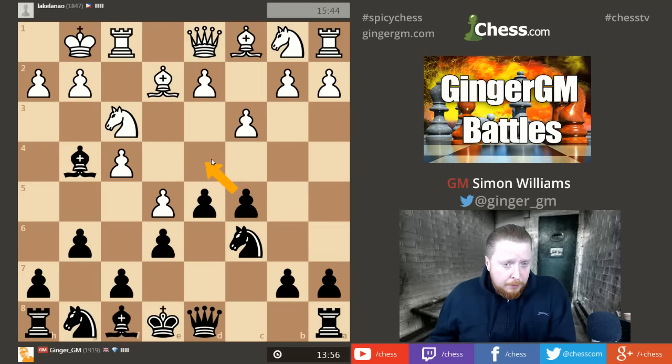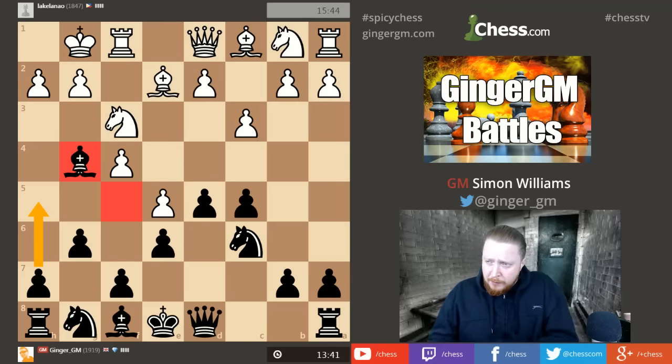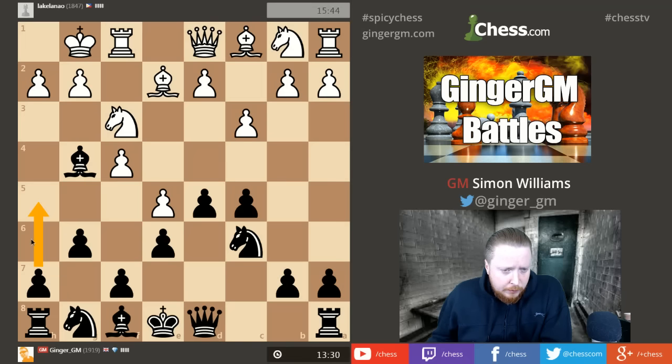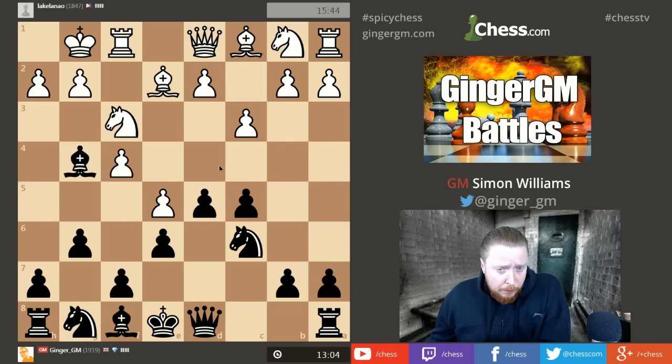My opponent is now preparing to go d4, but as in the French Defense that pawn could become a prime target for my attack. I'm thinking: do I go h5? The reason I like h5 in these positions is to take control of g4 and f5, which I want to use for both my pieces. Another setup I'd like is h5, knight h6 — that's ideal. I could also play knight h6 to f5 straight away, because I want to meet d4 with bishop takes f3, pawn takes d4, and then knight f5.